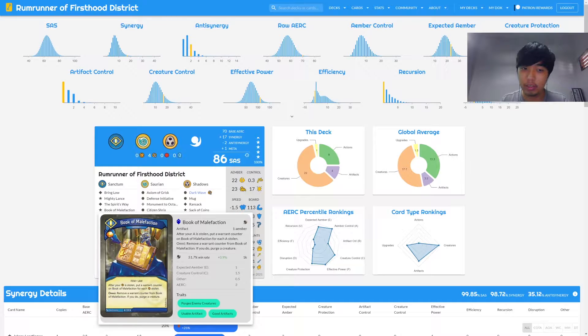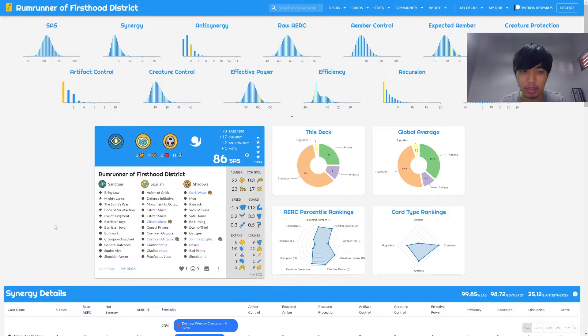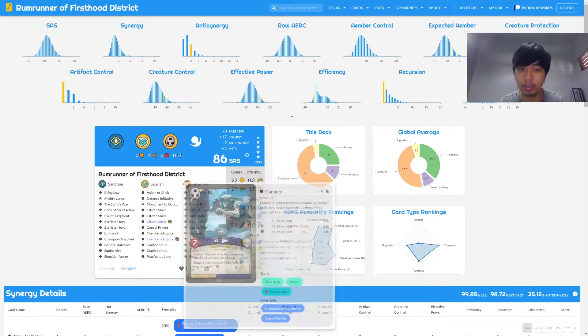It's an omni effect so it can be used every turn. You can remove the counter and purge a creature — it doesn't even destroy the creature, it purges, bypassing a lot of destroy effects. It also has Eye of Judgment, which puts a creature from a discard pile, which is pretty good as an action card. It has a lot of uses especially against decks that have good recursion or cycle the deck faster. If you purge a key card creature, like maybe a Jejune tick card, that's the value there.